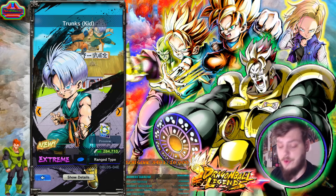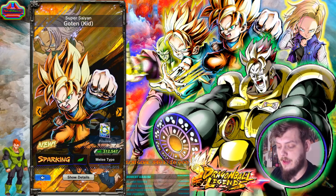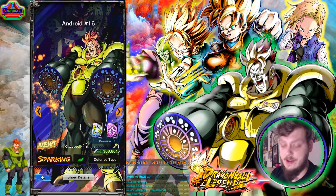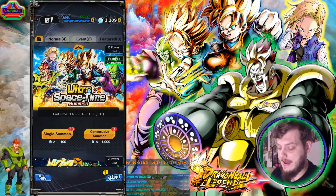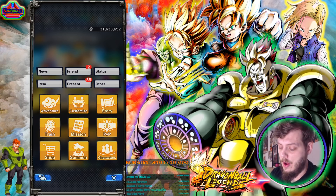Android 18 is the returning unit on this banner. There's also a Trunks Kid EX and a Goten EX in their non-Super Saiyan forms. So we have two new EX cards and four new sparkings — I like those odds. Let's hit download all and make some summons.